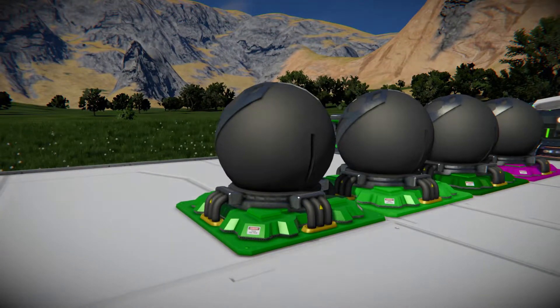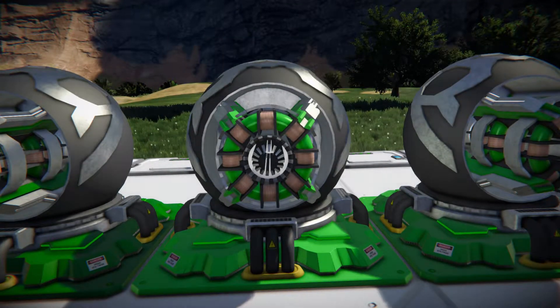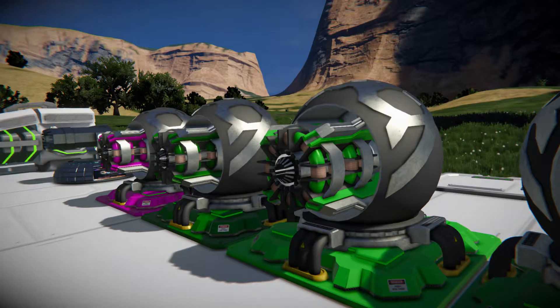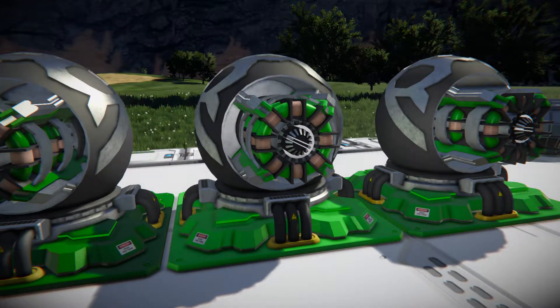I will do a firing demo of all these weapons when I finish this part of the video. Moving on to the Romulan phaser turret. This is similar to the Klingon disruptor turret — it shoots more like a pulse weapon and it does sound different as well. It's actually really loud, but again it doesn't do that much damage.